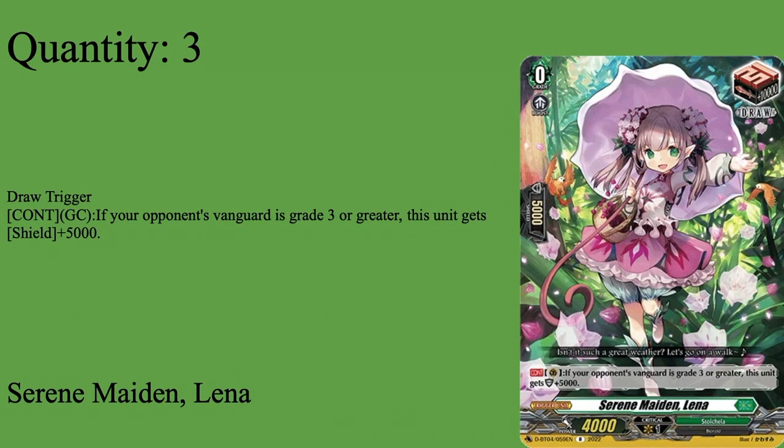Then we have our normal triggers. First, three copies of Serene Maiden Lena — Grade zero, boost 5k shield, 4k base, critical guard circle. If your opponent's vanguard is a grade through your greatest, she becomes 5k shield — so she's a 10k shield and helps increase hand guard power. Weirdly, this is the one deck where Lena doesn't show up consistently in drive and damage checks, though she will consistently show up in hand. Three of Lena — she's a nice draw and helps increase your hand, which you really want in this deck as shown in that game versus Sienna.